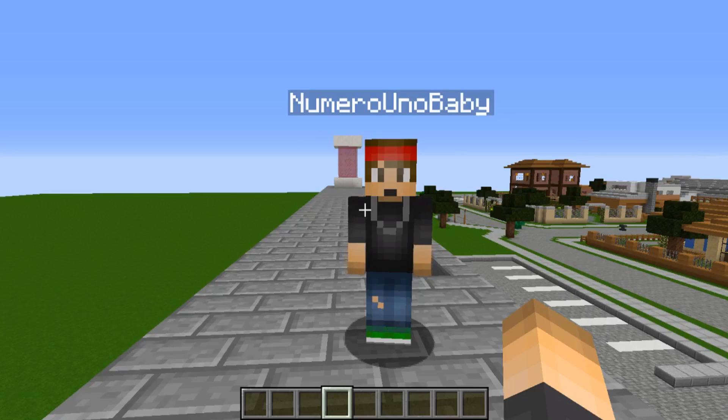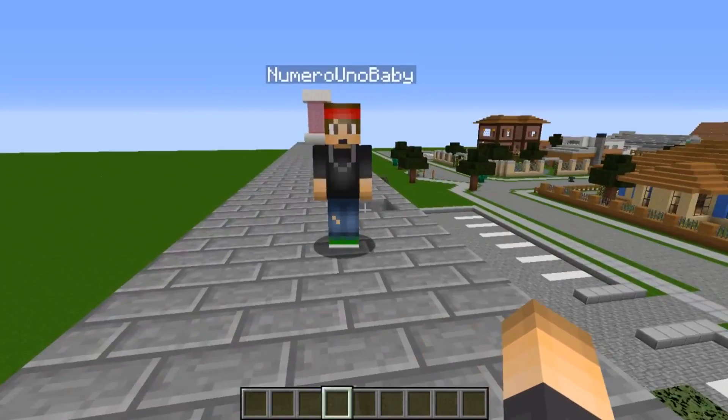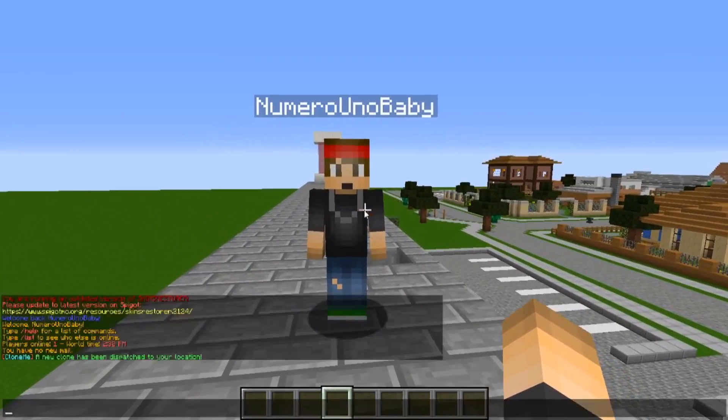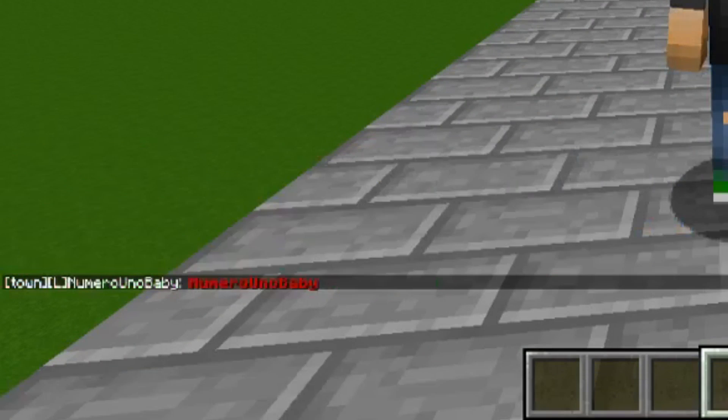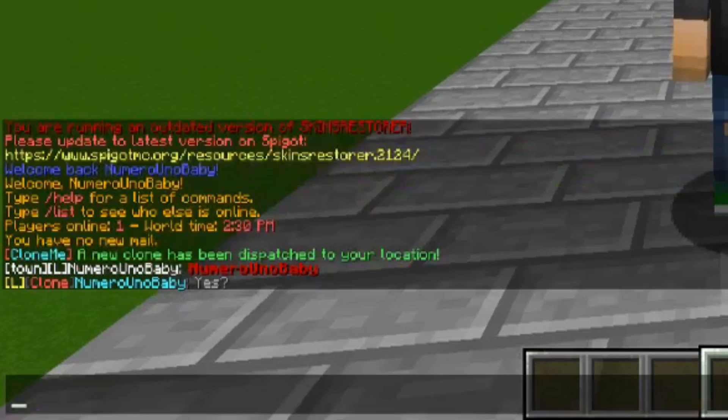The way you can talk to your clone is through trigger keywords — specific words that will trigger a response from the clone. These are set by default in the config; I believe you cannot change them, but the plugin developer plans on adding more. To start off a conversation with any clone, you have to say their name first.